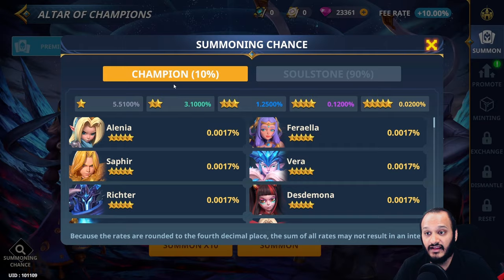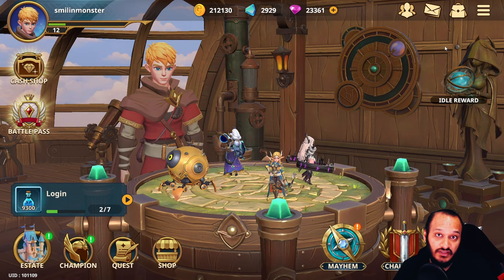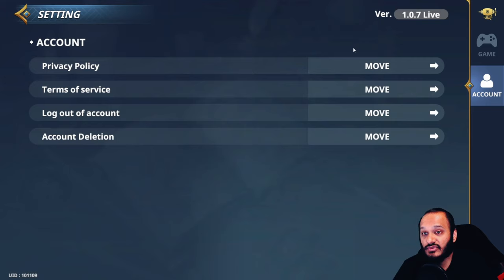The next question is how do you link your Gala Games account. If you are not playing on PC and you're using iOS or Android, you will have to link your Gala Games account to your gaming account. To do that, click on the menu icon, go to settings, go to account, and if you are on Android or iOS you will have an option called link account. Just click on that and follow the steps to link your account to your Gala account.